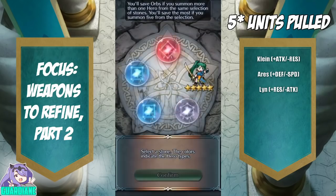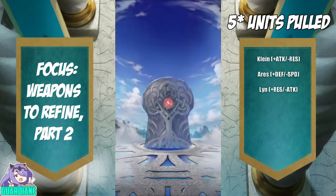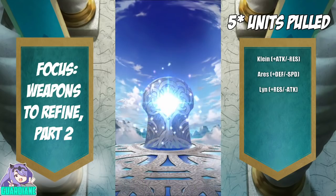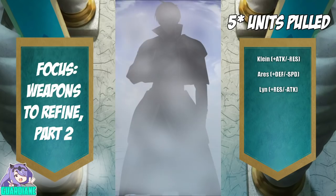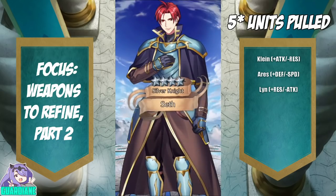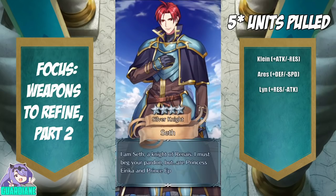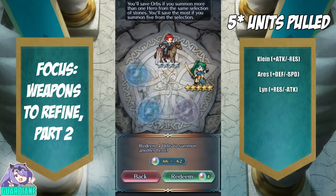Let's go ahead and pull the other red. It's going to be a four-star, and it is going to be a seven. Probably should have saved those four orbs, but that is all right. So we did get Lin — that's exciting, that's a new five-star for me.